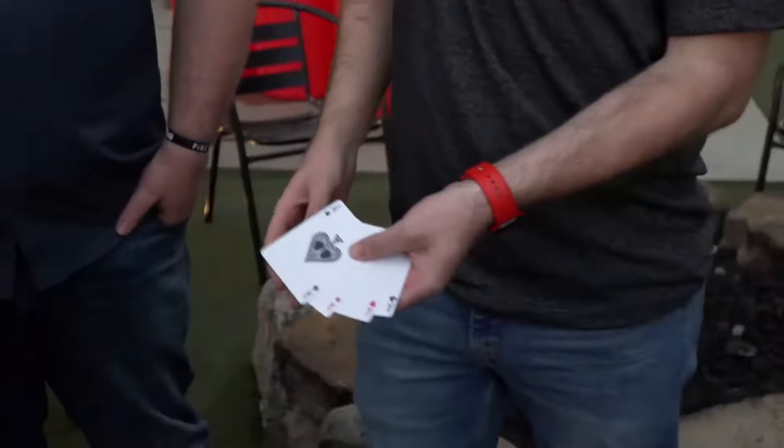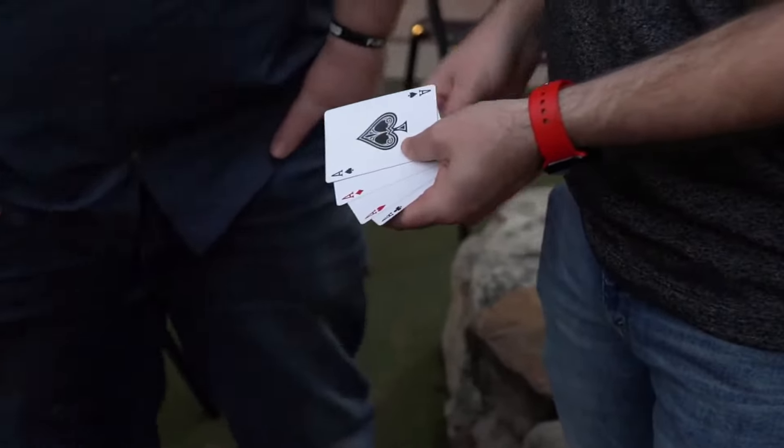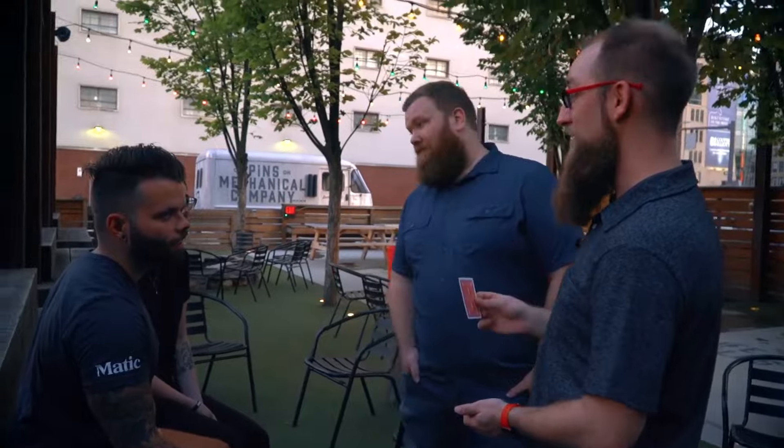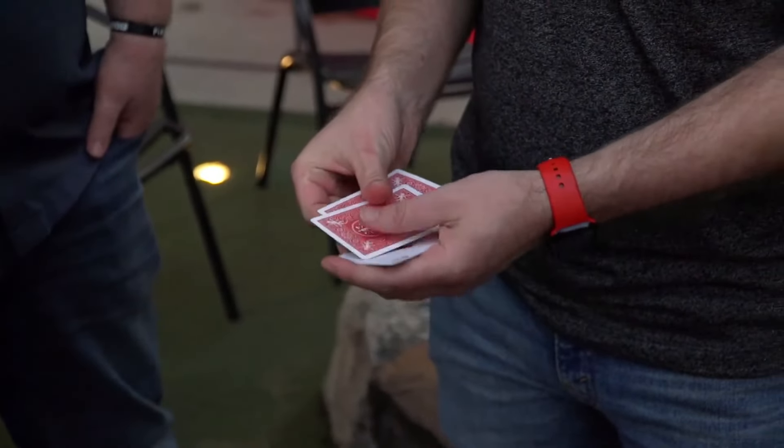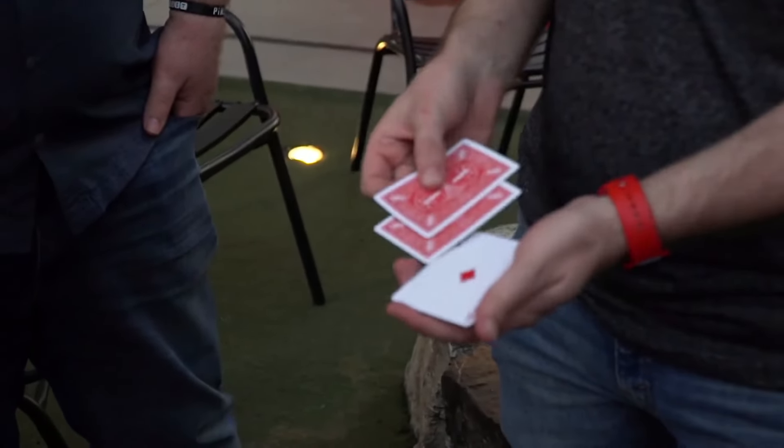Here's what happens. You show your audience the four red-backed aces. One by one, those aces turn from face down to face up. So the idea is that if I give the aces a little twist like that, then one of the aces, the ace of diamonds, turns face up. So the ace of diamonds turns face up.